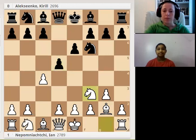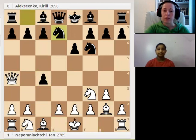Nf3, black captures the pawn, and in this position you will see a typical plan for how white can get the pawn back in two moves. It's a queen check on a4, and after black protects the king, the queen just captures the pawn.